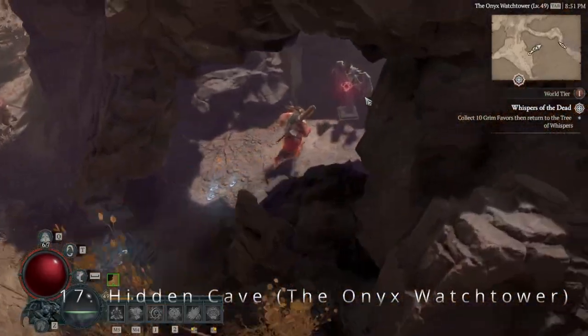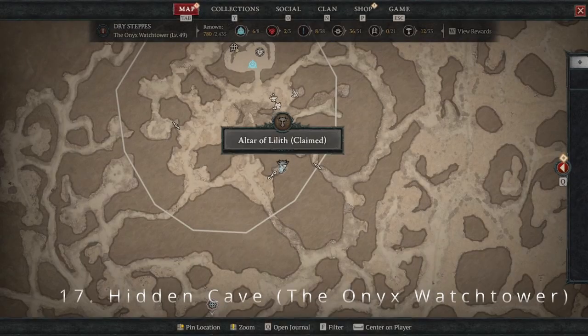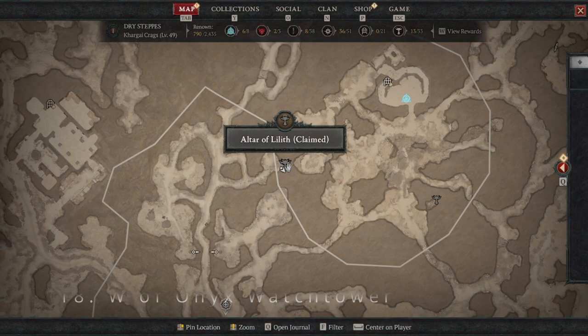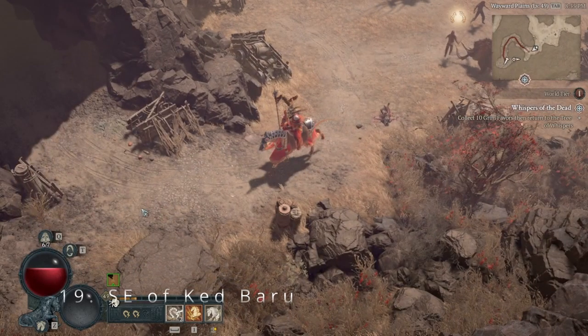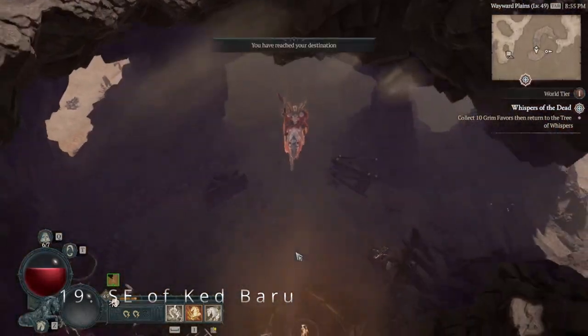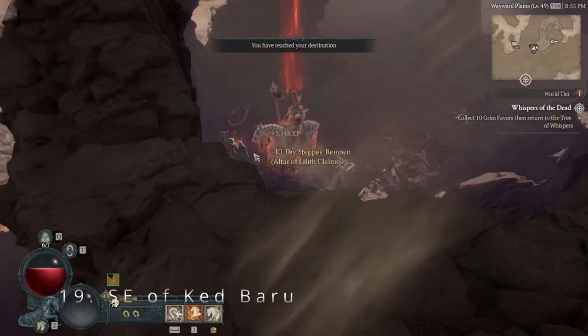Next we'll reach Onyx Watchtower to find a hidden statue, then go outside of the area to grab number eighteen. Number nineteen and number twenty can be found at the border of Katama Grasslands. These ones aren't too hard to find, but they'll wrap up our guide nicely.